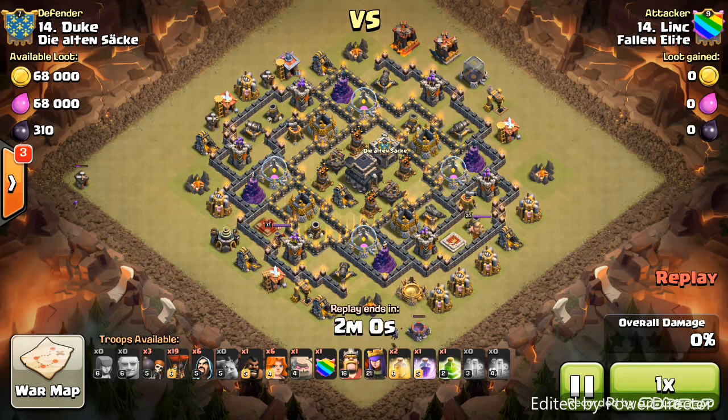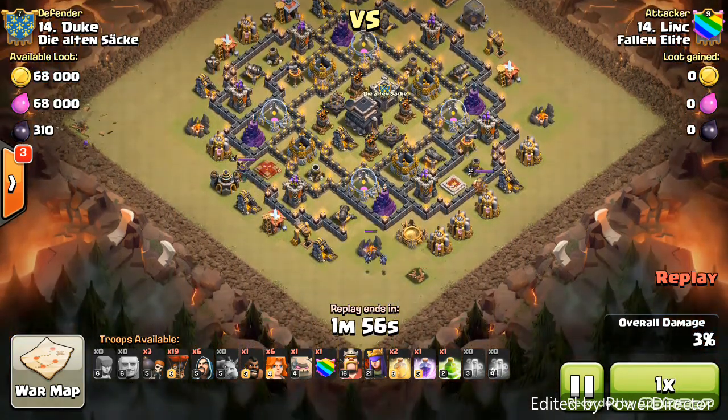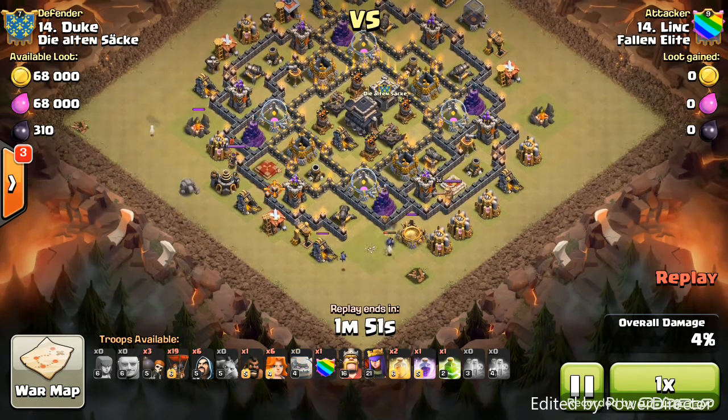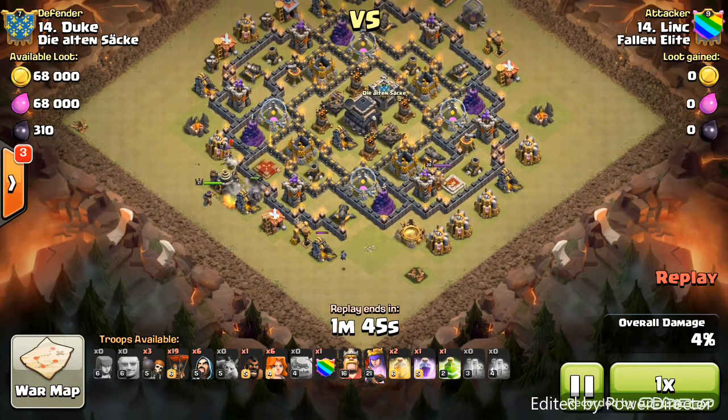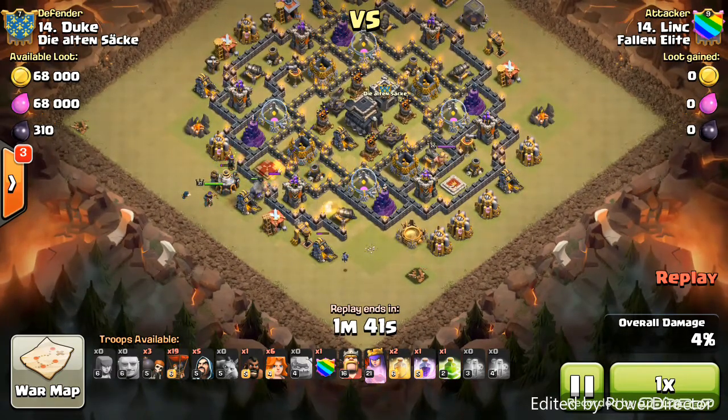His golems and his king get to the core — he's going to heal them, and then rage them to take out the core. He then traces his balloons around the outside of the base to take out the defenses on the perimeter. He starts with the funnel using minions at six o'clock.